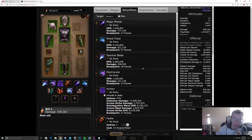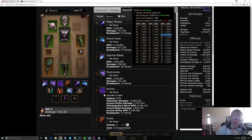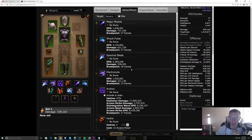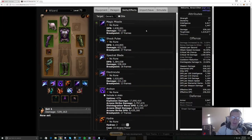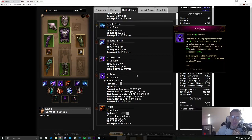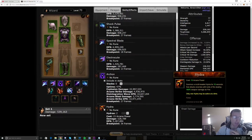So what we're showing here is attack speed breakpoints. On each skill you've got this chart on breakpoints that tells you basically how many frames it takes at a given attack speed to execute that ability, and you're trying to go to the lowest one. For magic missile, 17 is the lowest frames and it takes 3.883 attack speed to reach that. For shock pulse it's 4.0187, for spectral blade it's 3.75, and for electrocute it's also 3.75, and so on.